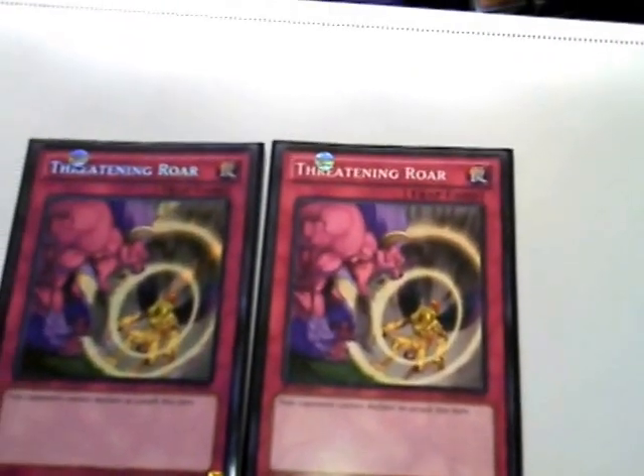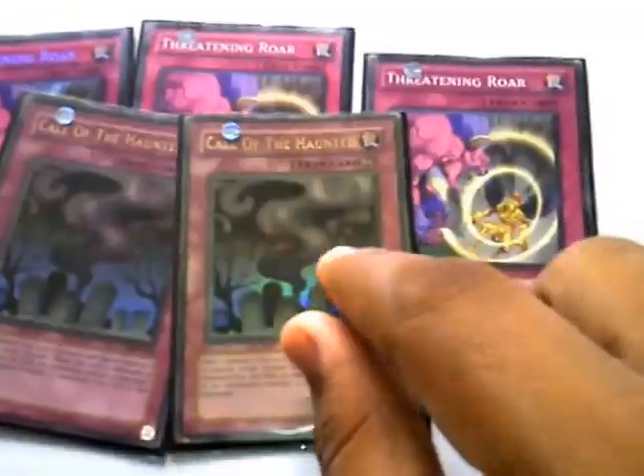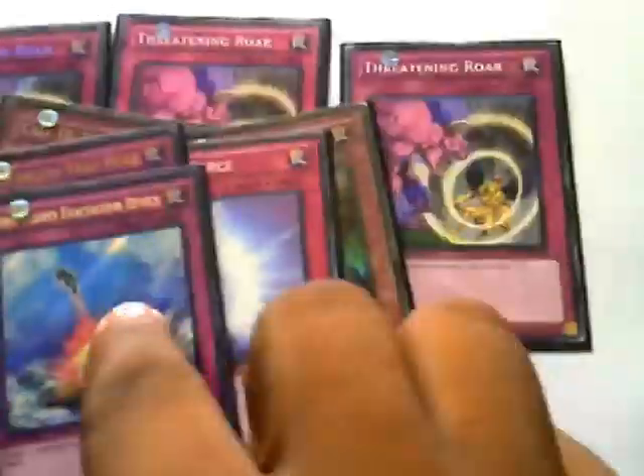And for traps: 3 T-Roar, 2 Calls, 2 Mirror Force, Darkhold, 3 Bottomless, 3 Compulse.